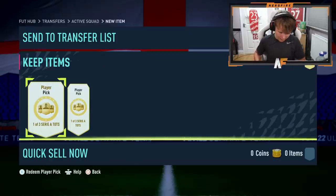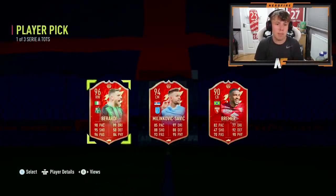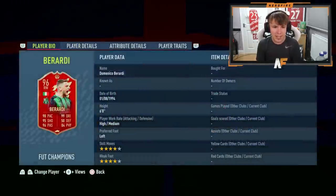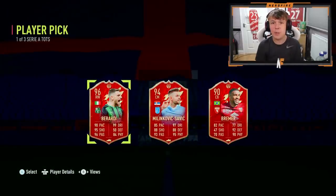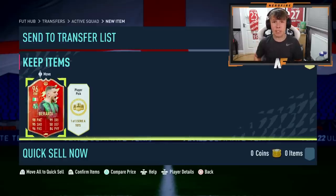Here's my first player pick for the Serie A Team of the Season. I've already got Tonali untradeable. Theo Hernandez is a very good one as well - I'd also take Cuadrado and Vlahovic, even Immobile. If I got Raffa Leao I think I'd cry, or Dybala. But we get Berardi - 96-rated, 32k. There's also Milinkovic-Savic, one of my favourite players outside the Prem. Berardi's got a really good card and is higher rated, so I'm going to take Berardi. I can't complain - not the worst start to the player picks.